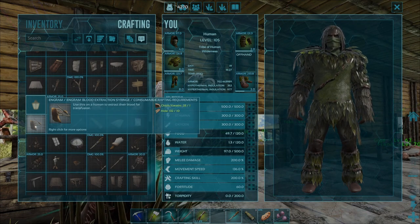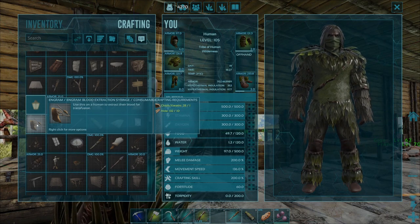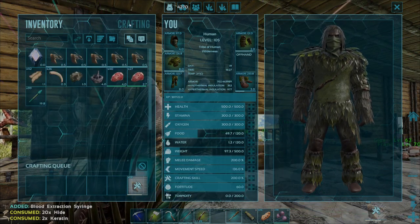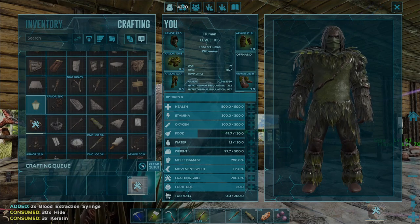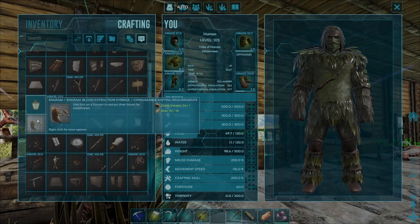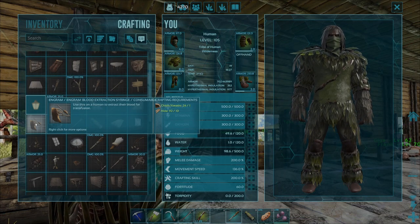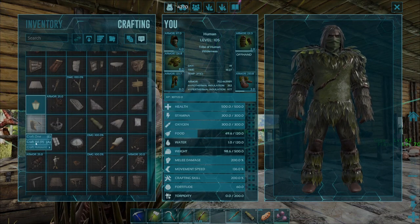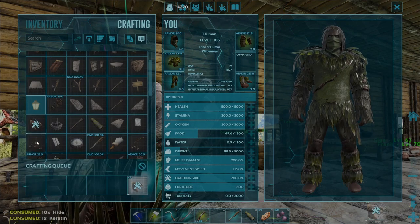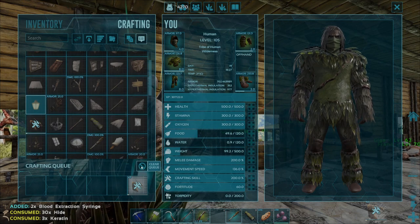If you wanted to make as many as absolutely possible with the resources in your inventory, just hover over the engram and press the A key — that will queue as many as you can based on what you've harvested. You can cancel this if you've accidentally crafted too many by clicking the clear queue key, and that will stop any more from being crafted. The other way to do that is by right clicking the engram and selecting craft all, which also tells you how many you can craft. Just like before, you can hit the clear queue key to cancel anything queued for crafting.